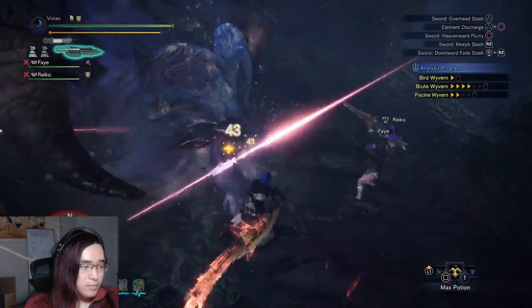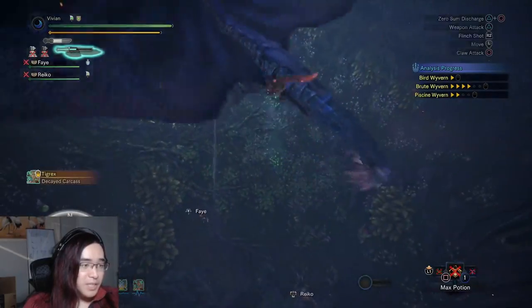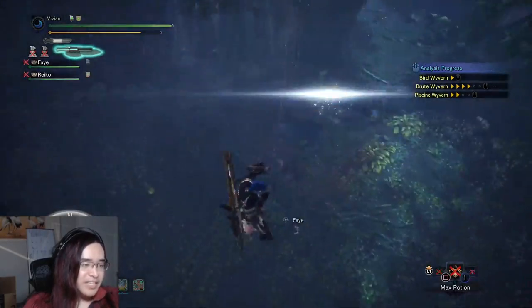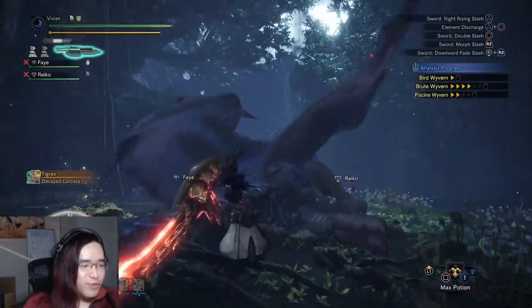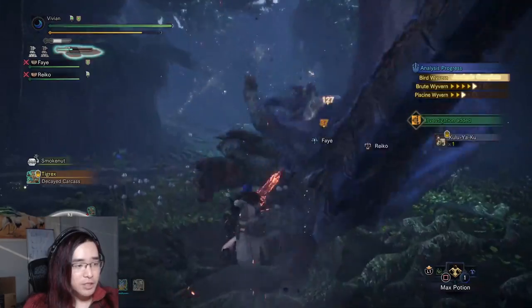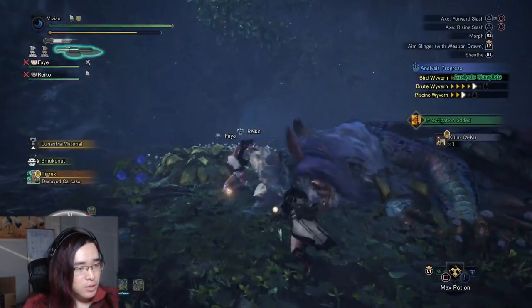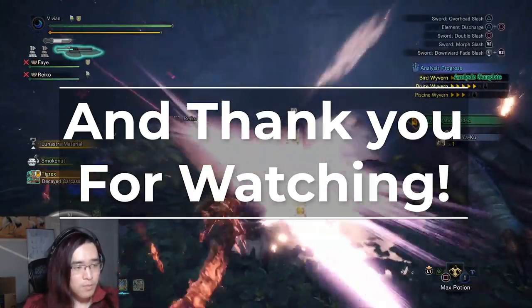It has the highest base true raw in the game next to the Rajang weapons. 60 units of natural white sharpness so you don't have to invest any handicraft. Positive affinity even though it has the same raw as Diablos weapons. Also gets a level 1 slot — and it has poison damage on top of all of that. These weapons are pretty overtuned numbers wise, enjoy them.